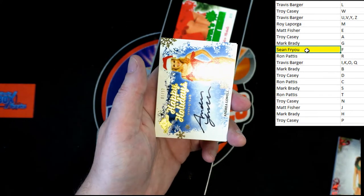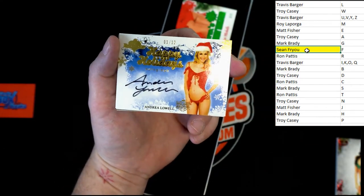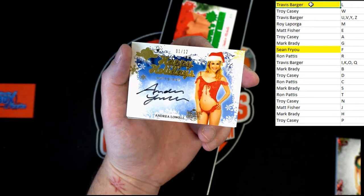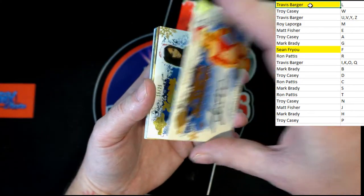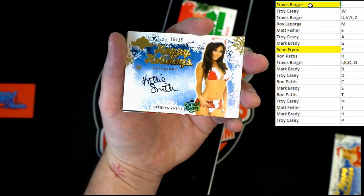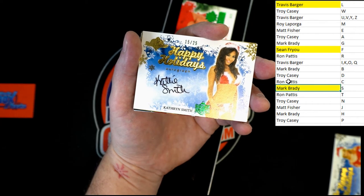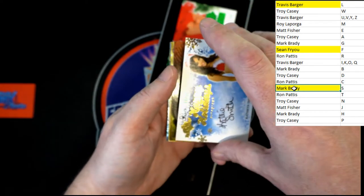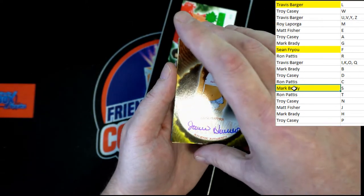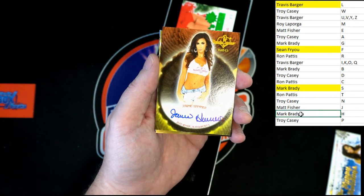Up next, one of twelve - Indrea Lowell, one of twelve. Get a good look at it there, and that will be going to Travis B. Up behind that, 15 of 25, Katherine Smith - that'll be going to letter S, that will be Mark B right there. Mark B, that's coming to you. Up behind that, Jamie Hammer - not seeing a number on it, no number on the back, so that's going to H. That will be going to Mark B.